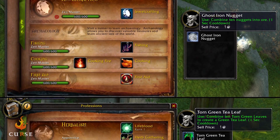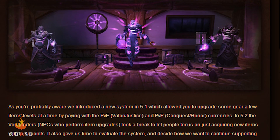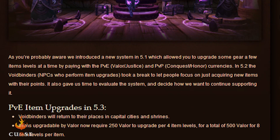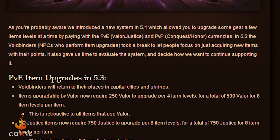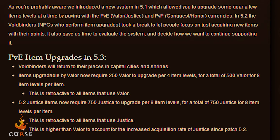For profession changes, mining and herbalism can now be leveled from a low skill level, and the engineering mount and pet will not be added in 5.3. For item changes, item upgrades have returned. PvE items upgradeable with Valor now require 250 Valor per four item levels, for a total of 500 Valor for eight item levels per item, retroactive to all items that use Valor. Items upgradeable by Justice now require 750 Justice to upgrade per eight item levels, for a total of 750 Justice per item, also retroactive.